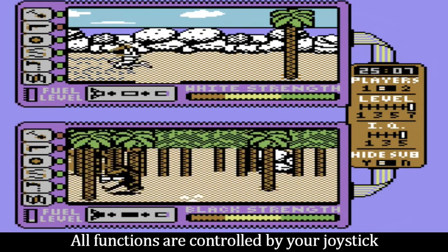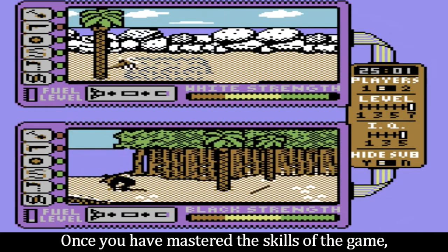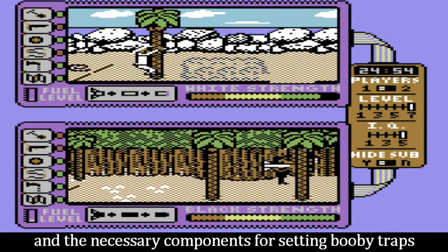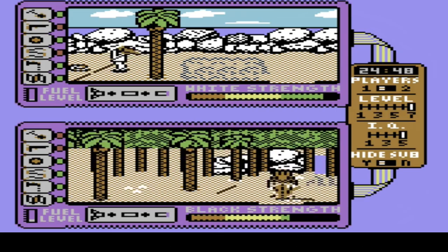All functions are controlled by your joystick, and you have to be pretty dextrous if you are going to defeat the computer-controlled spy. Once you have mastered the skills of the game, you are set about your business of finding the missile parts and the necessary components for setting booby traps to slow down or eliminate your opposing spy.